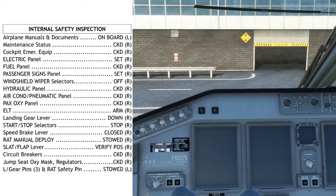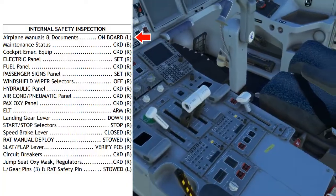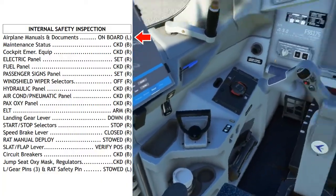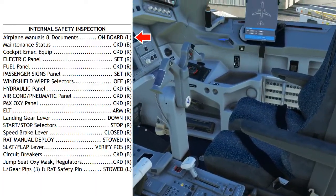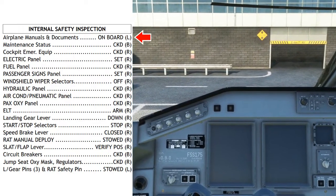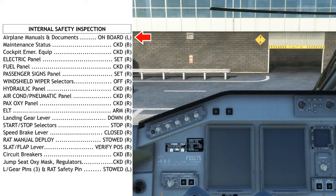Internal safety inspection. First: airplane manuals and documents on board. Check to make sure that all required documents per your company manuals and regulations are on board — things such as the quick reference handbook, MEL, aircraft certificate of registration, airworthiness, insurance documents, etc. Specific companies will have a very specific list of documents they need to see.